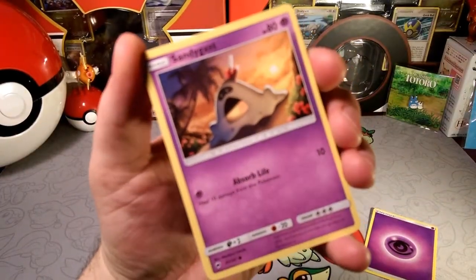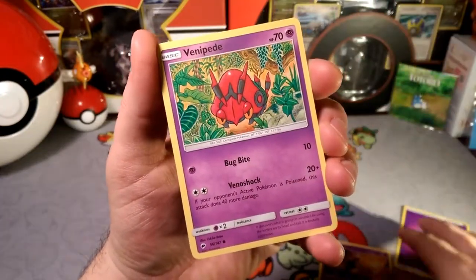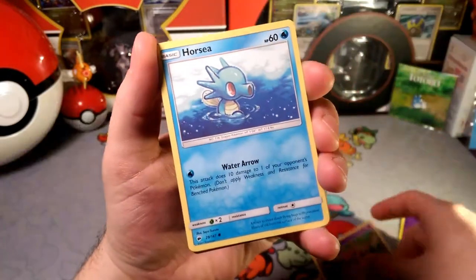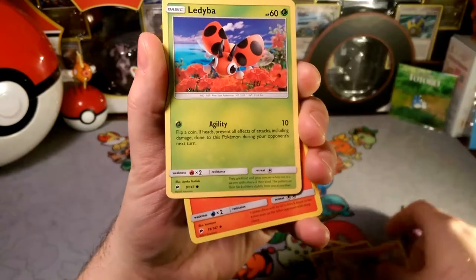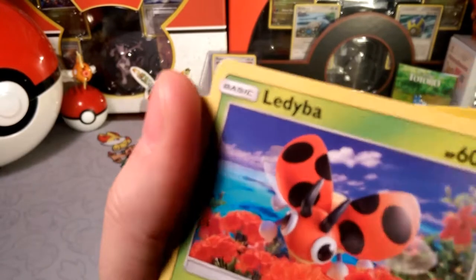Let's see what kind of Pokémon come today. We have a Sandygast with absorbing the life, just keeping it chill. We got a Venipede, a Horsea, a Mudbray, and a Ledyba with that Agility. And what is that — like a misprint on the top corner of the card?